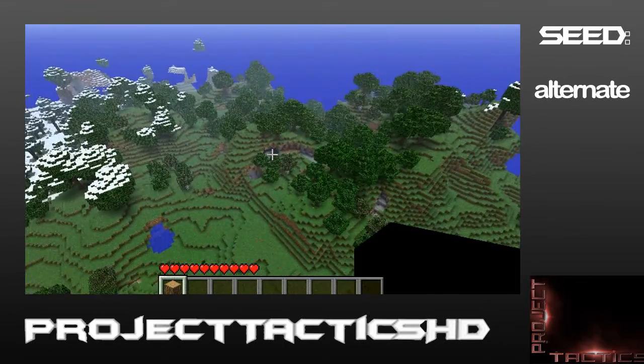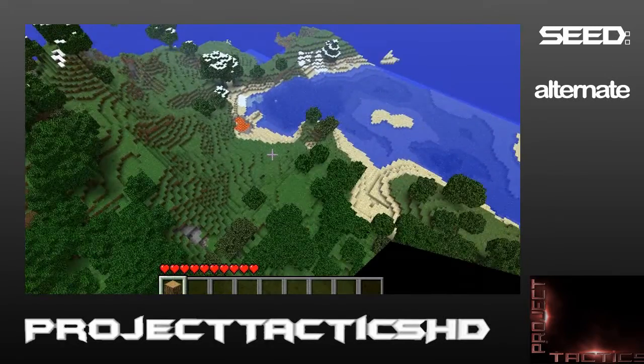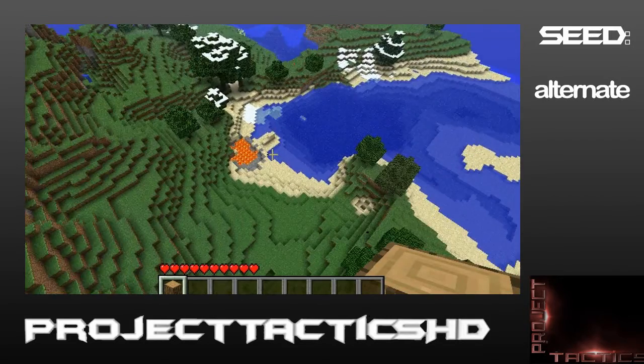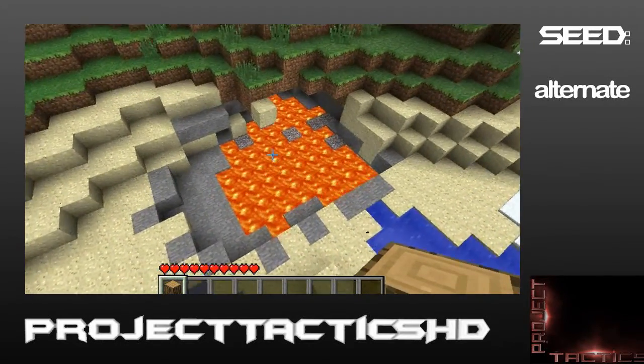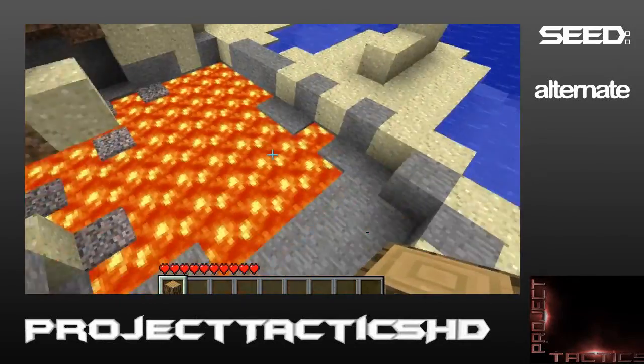Right, there's a huge cave over there. I'll go over to those mountains in just one second — I'm just going to show you this lava pool. Very nice. And I'd say there will be some gold down there actually. But yeah, that's a lot of lava, especially if you're just starting off.